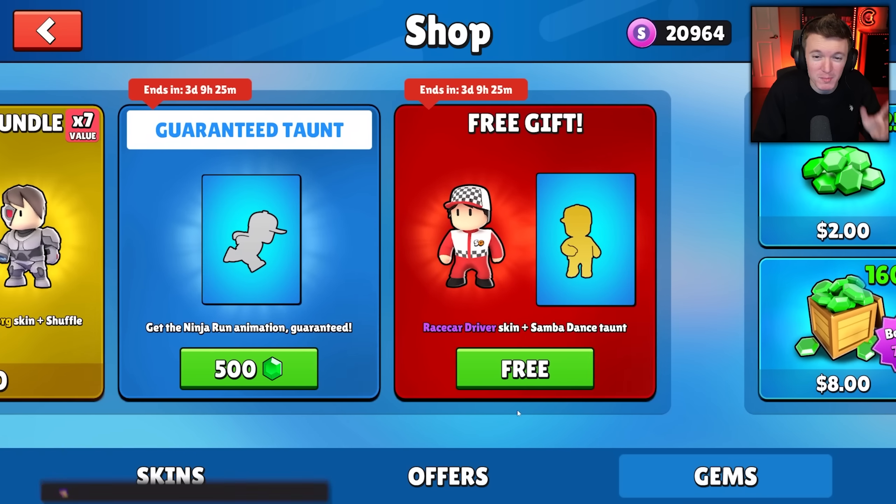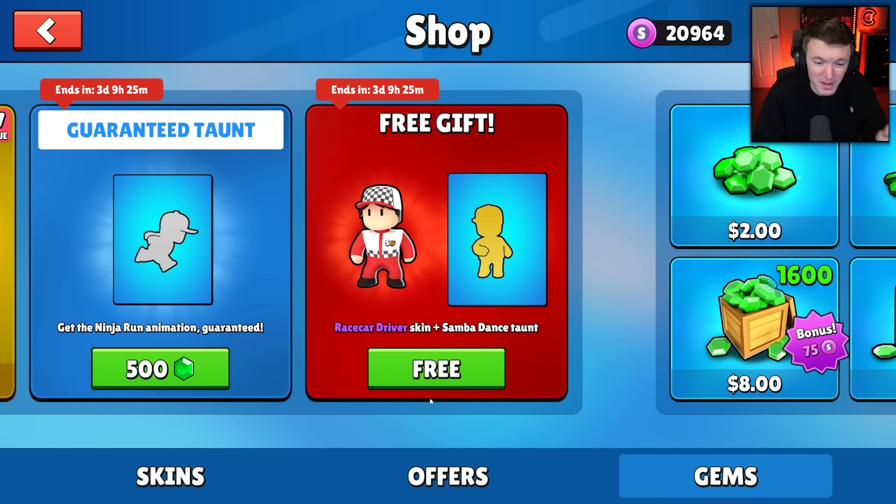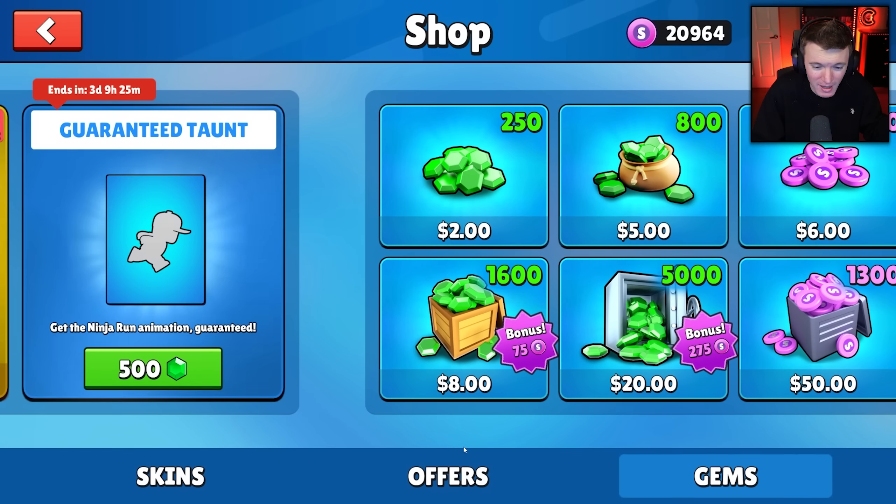The first thing they added yesterday was this brand new free gift — a race car driver skin and Samba dance taunt. And it's free. It's three days and nine hours left now, so by the time this comes out it's probably a little under three days, but still it's free guys, pick it up. I love free stuff.